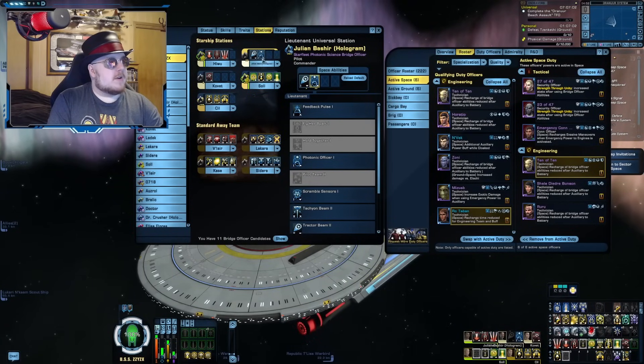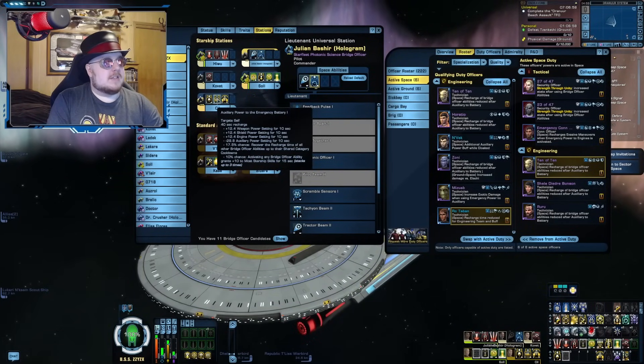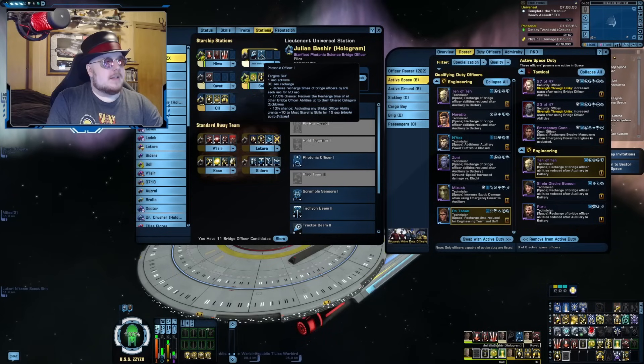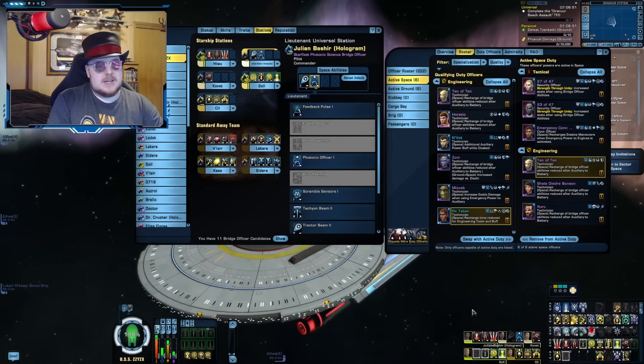A half-bat build should look something like this: one seat of Aux-to-Bat, one seat of Photonic Officer — preferably two but one if that's all you have room for — and still having the three Technician duty officers.